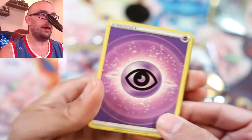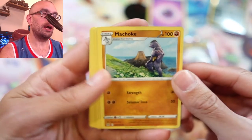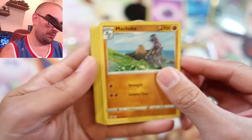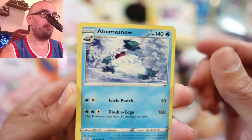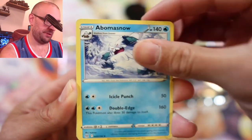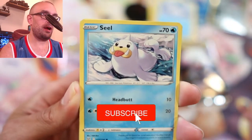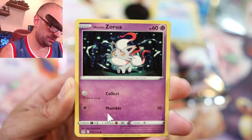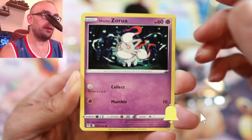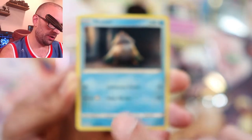Alright, and we have Psychic Energy. We have a Machoke — sorry, let me hold it like this. A Patina, a trainer card, a Bombardier Snow — yeah, Bombardier Snow. A Seal, and don't forget to hit that subscribe button if you wouldn't mind, I would greatly appreciate it. Hisuian Zoroark again — I think I got that one last time, it's a duplicate now.